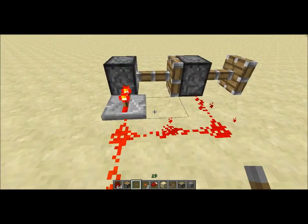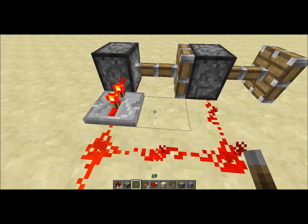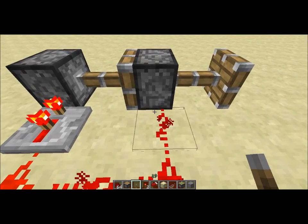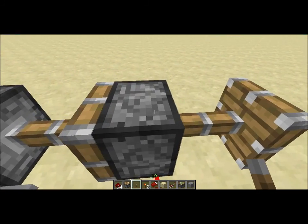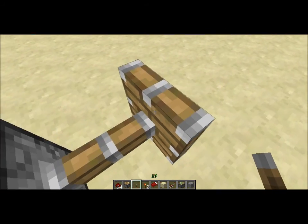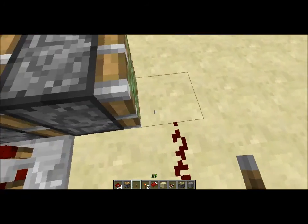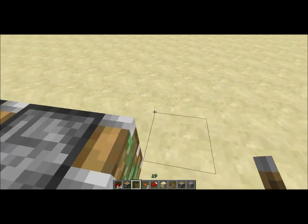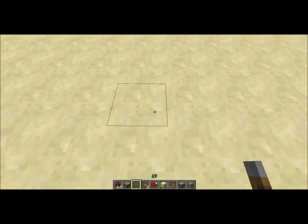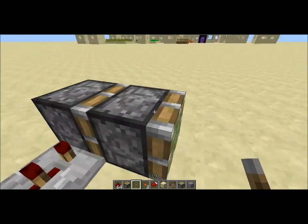How this works is: this piston becomes powered a fraction of a second after this piston comes powered, so this one will push that block. When this is already powered and the signal arrives here at the second piston, it will obviously shoot out because it's got power. But when you retract it, this one here is not powered before this one, so the power comes out of this before it comes out of this — so the second piston will retract, becoming one block again, and then this piston will retract, pulling it back.